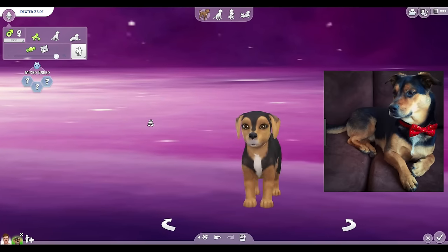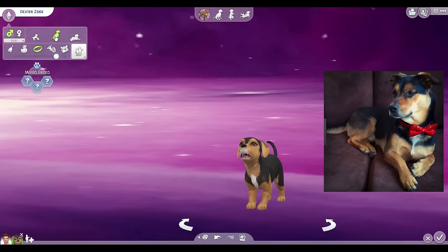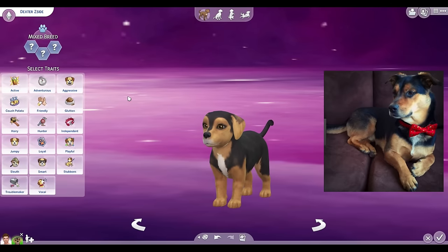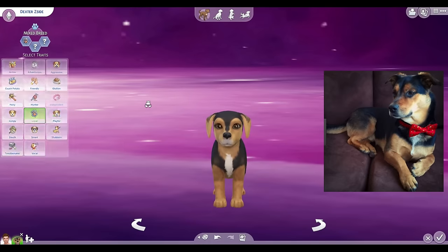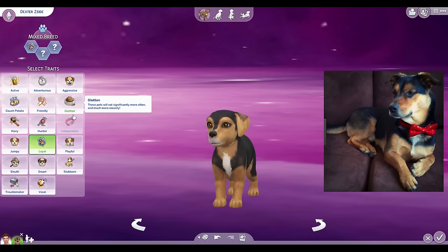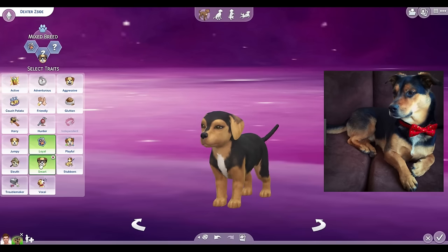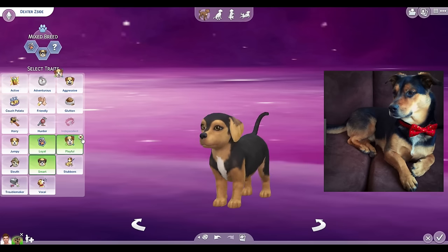Oh my god, he's so cute! So hopefully when he grows big, he should look exactly like I made him. His traits: he is definitely loyal — he does not go far from us at all. He's pretty aggressive when he first meets somebody, but I don't want that trait for him here; he's just going to be mean. He's definitely super smart, and I'm stuck between he likes hunting things — like chasing down birds and bunnies — but he's also playful. I'll put playful.